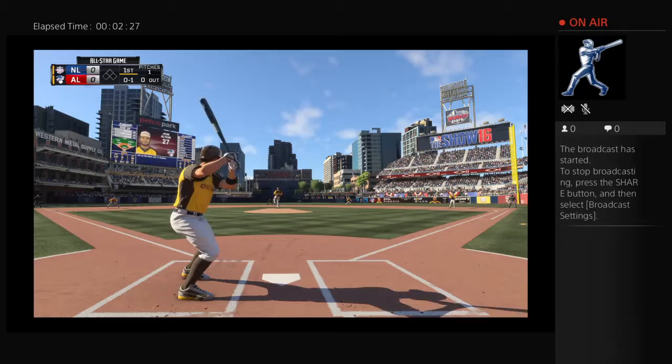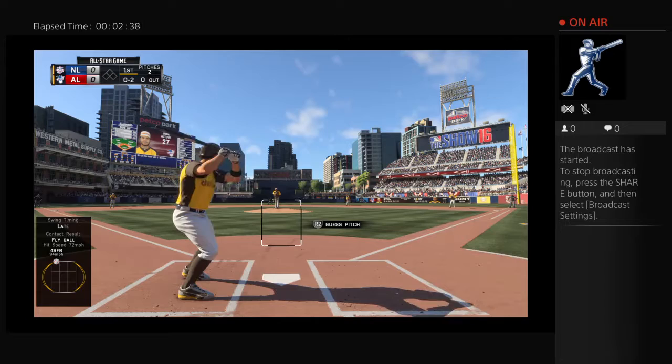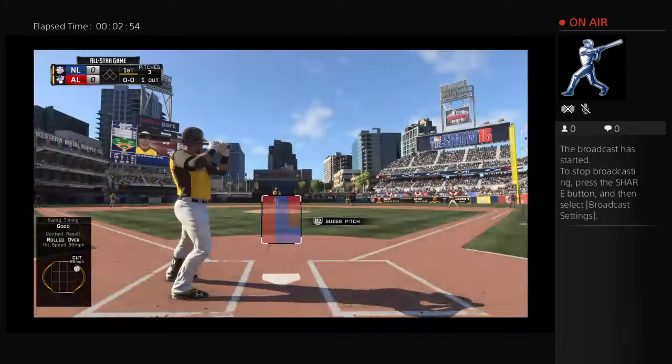Sends that one out of play for strike one. He's fallen behind oh and two. Throw to short — Seager is up with it, throw to first is in time for the first out. Now batting second, Mookie Betts, getting his first cuts here.